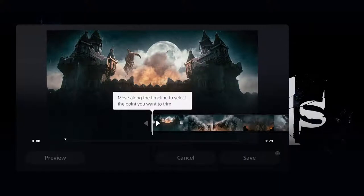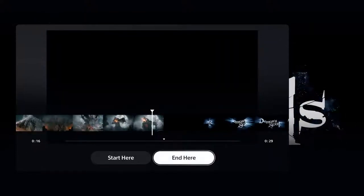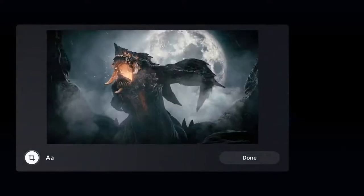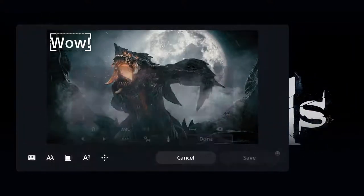If you want to customize your media before you share it, you don't have to exit your game. You can trim your videos and preview the result while the game is still running, or you can crop, zoom, and add text to your images to make sure they're just right before you share them.